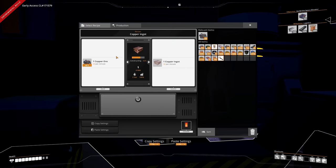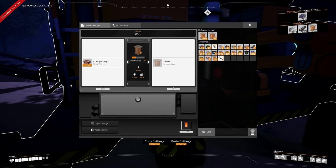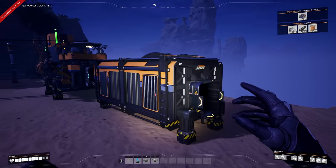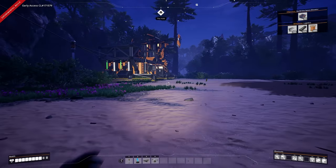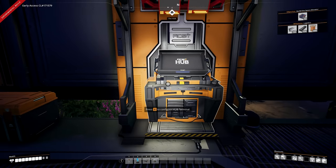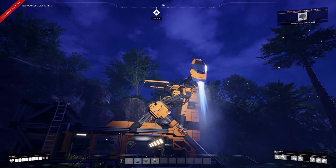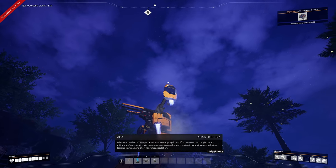Copper ore goes into the smelter making copper ingots - requiring 30. Copper ingots go into the constructor making wire at 30 per minute. Bob's your uncle - it's all automated! Let's grab some rods and plates from the machines and head back to the hub. You can see in the top right our logistics objective - place items in and...